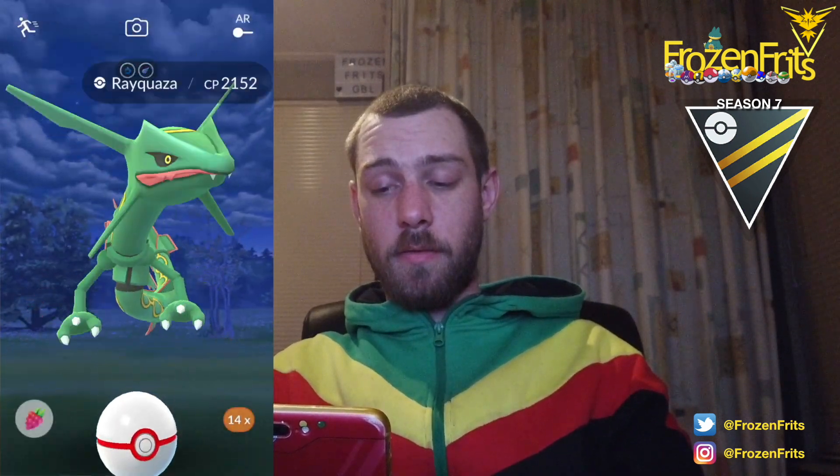We're gonna start off against an Abomasnow, so that's pretty okay — the Counters are super effective. I'm not gonna shield that because it's not very effective and I'm just gonna counter it down. I'm also not gonna shield this — it's just another one. We're going for Drill Run and then we can take off Megahorn. Also not very effective but I don't really care.